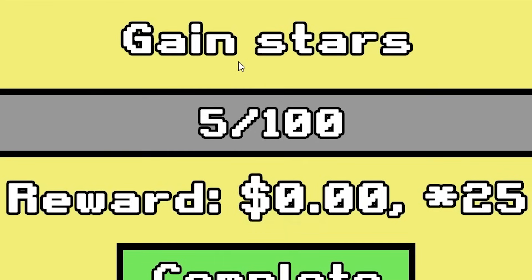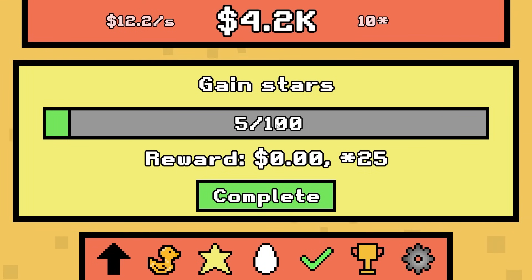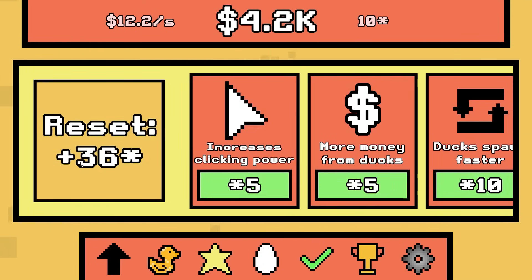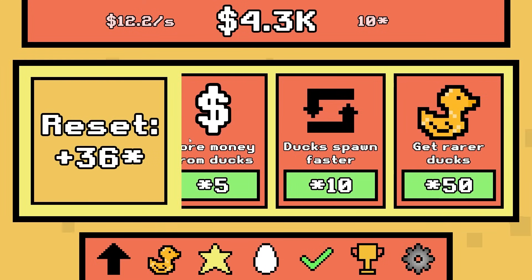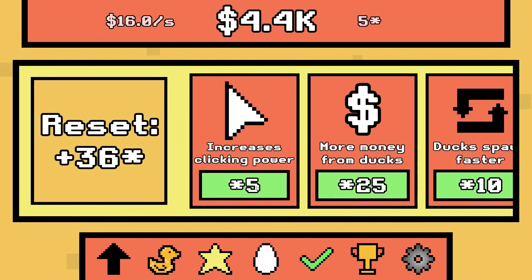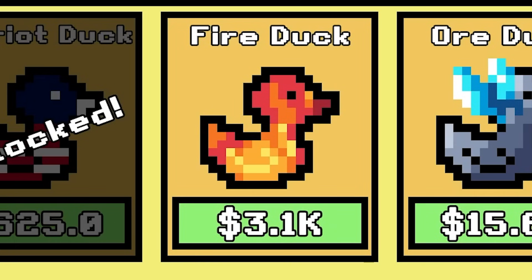Now I have to gain stars — oh, these are stars. I need 100 stars to finish the quest. This is new — if I reset I get plus 36 stars. I currently have 10. So if I click this it costs five stars and I get more clicking power — it's like another currency. And if I rebirth I get 37 more stars. I don't want to do that — I want to get the fire duck. The one slot is $10,000 — that's expensive.